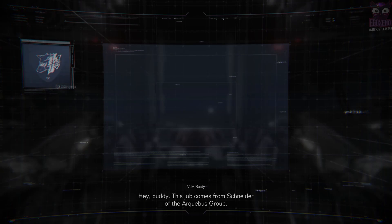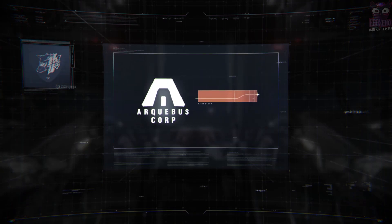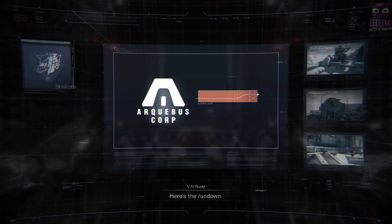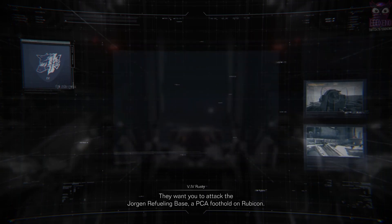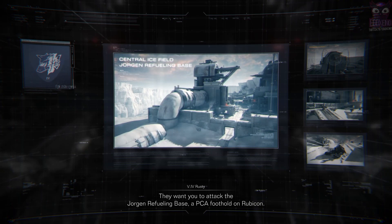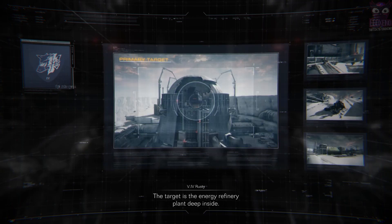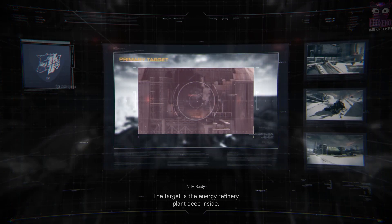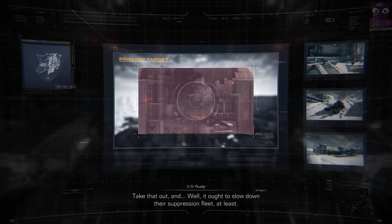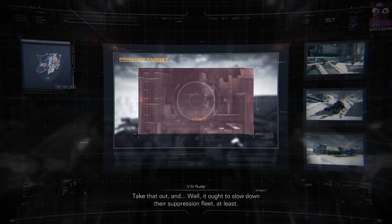Hey buddy, this job comes from Schneider of the Archibus Group. Here's the rundown. They want you to attack the Jorgen Refueling Base, a PCA foothold on Rubicon. The target is the energy refinery plant deep inside. Take that out and it ought to slow down their suppression fleet at least.